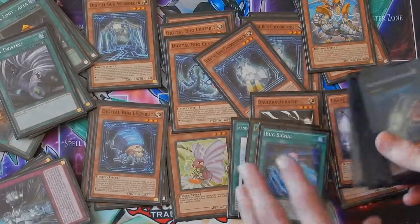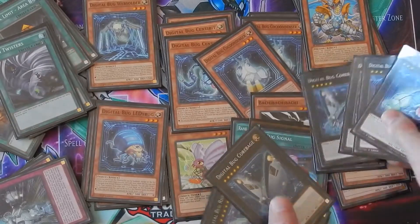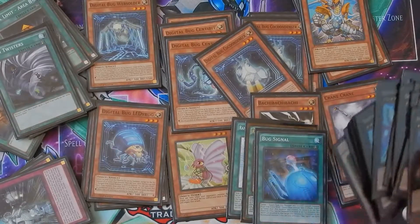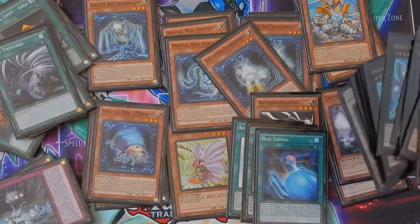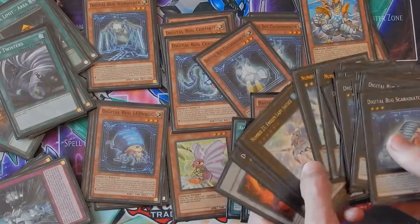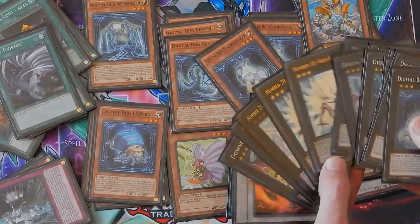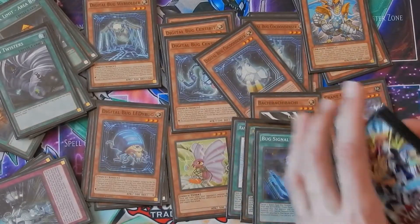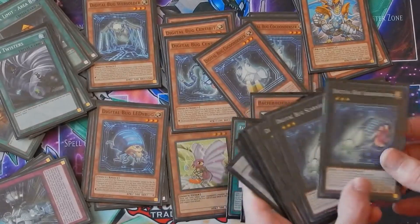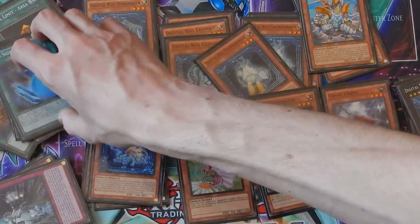When you use Bug Signal or Rank-Up, you usually want to go from Scarediator into Rhino Bus via Bug Signal so you can have a first-turn Rhino Bus. A first-turn Rhino Bus is great because when your opponent summons a monster, you can instantly destroy it — it really stops their first summon once per turn. Or if you Web Soldier first, you can destroy all their monsters. Bug Signal is just really good for getting Rhino Bus out.